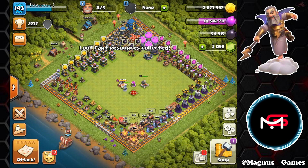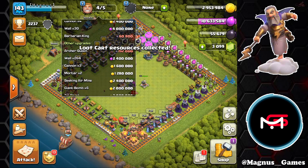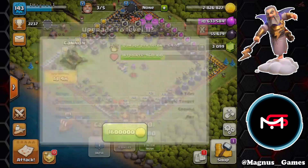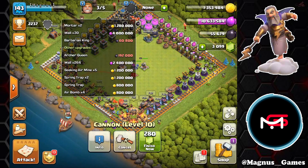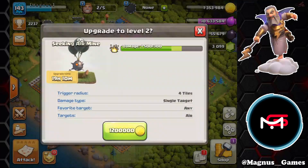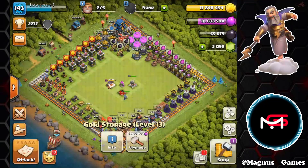The next thing we're going to do is use up our gold as efficiently as possible so that we can collect that gold rune and put out another Wizard Tower. Looking into our upgrade options, we're going to do a cannon to level 11 — that's only a one-day upgrade. And with our remaining 1.3 million, we're going to go ahead and do a trap, then use the rune.